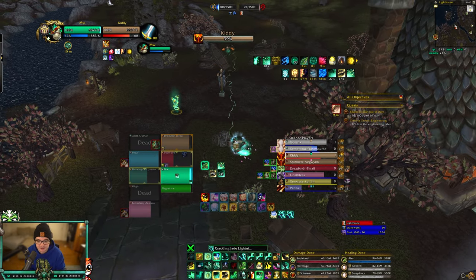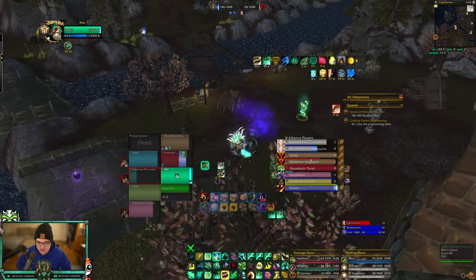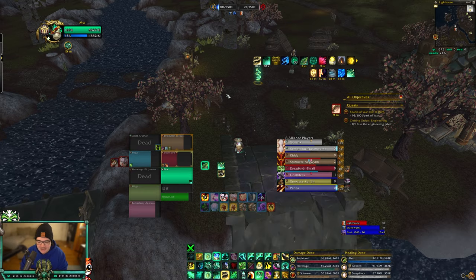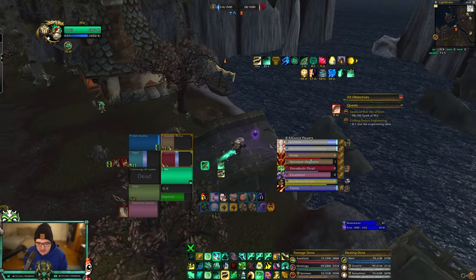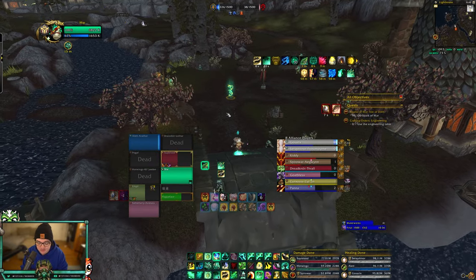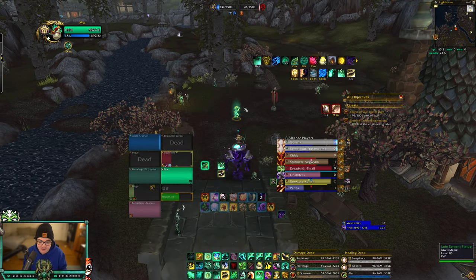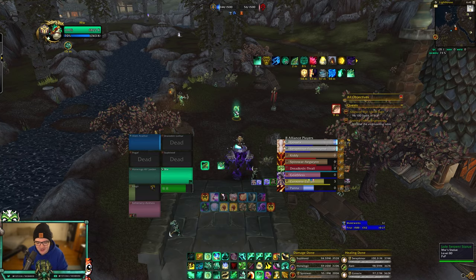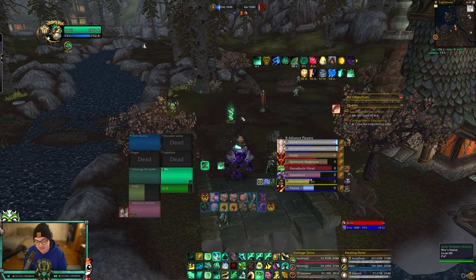The normal strategy is one person caps their respective node — either Mines or Lighthouse — and then just duke it out at Waterworks. The better team fight normally wins. If you don't have a team fight comp — no affliction warlocks, boomies, or MM hunters — and you have mages and rogues, you'll want to rely on trying to ninja a base as quickly as possible and spin the flag as long as you can. Most of the time you can find a way to win the 7v7 at Waterworks.